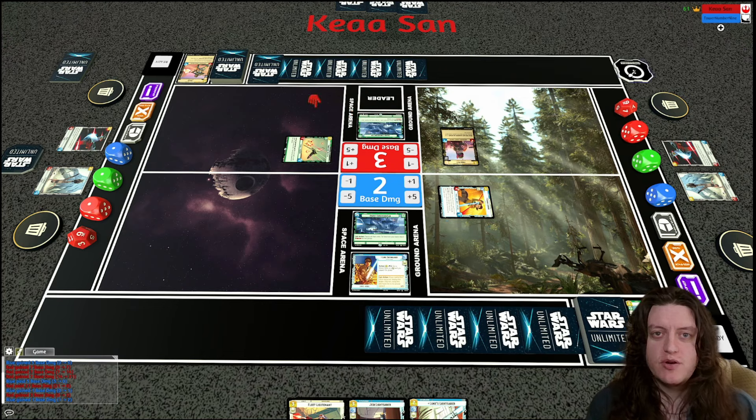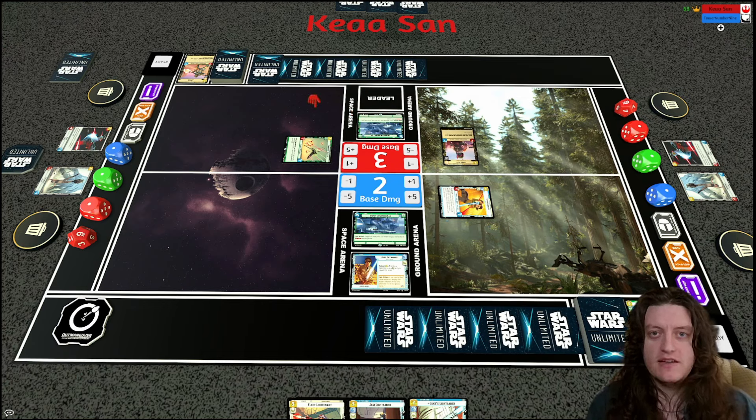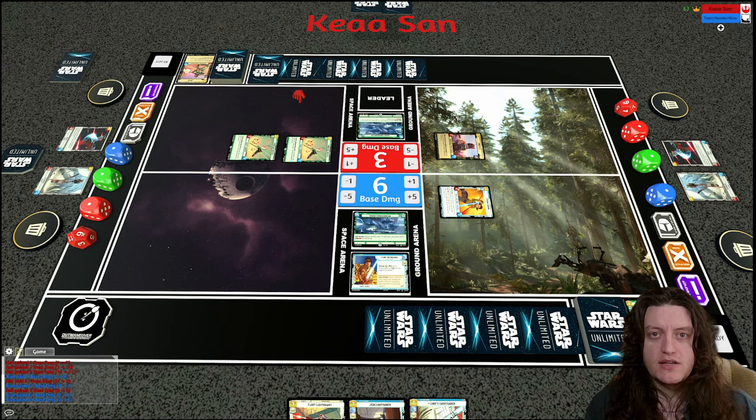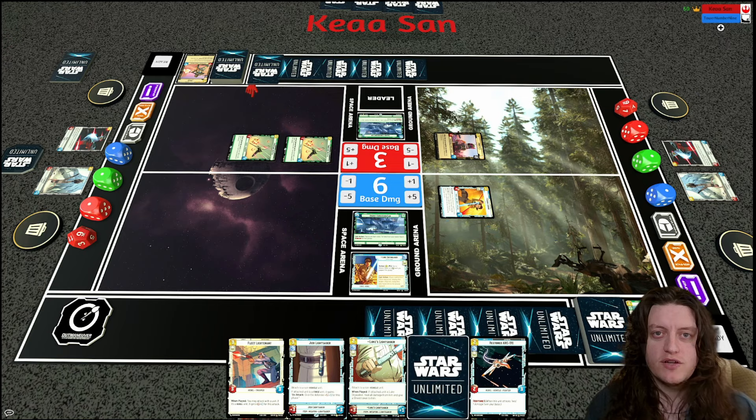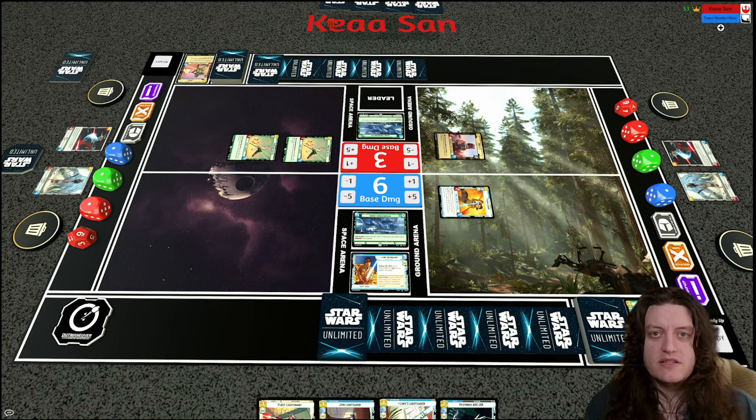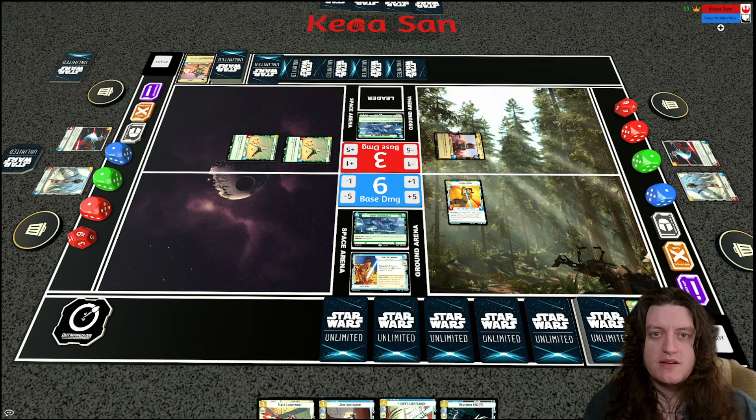If my opponent has Shoot First or Snapshot Reflexes, Boba can kill Kanan — with Shoot First he could kill Kanan and take no damage, which would be very strong. But my opponent just goes for the base, readying up two resources, then another Frontline Shuttle hits the board. It's a big turn for my opponent — Bossk got a two-for-one clearing both my small ground units, damaged the base, added another shuttle, and got Boba out.